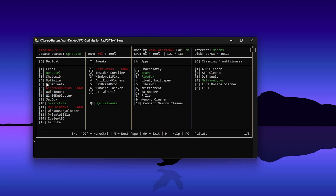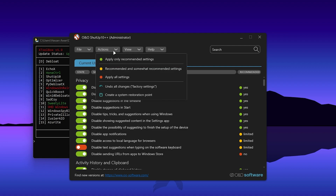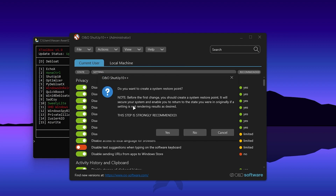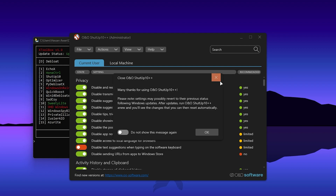First, install ShutUp10 on your PC. Press T from your keyboard, then type 3 and press Enter — it will download and install ShutUp10 and automatically launch it. Once you see the ShutUp10 interface, go to the Actions option and click Apply on the Recommended Settings. It will ask you to create a restore point — I recommend doing so, but I'm clicking No. Once done, close the application and click OK.